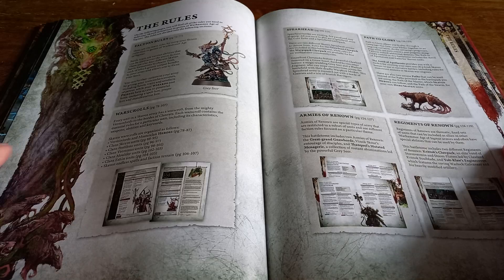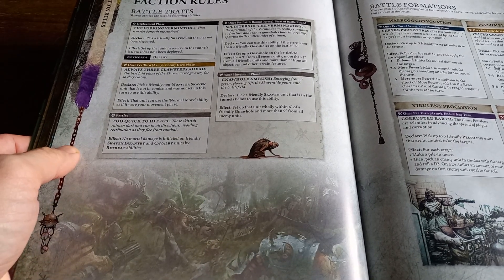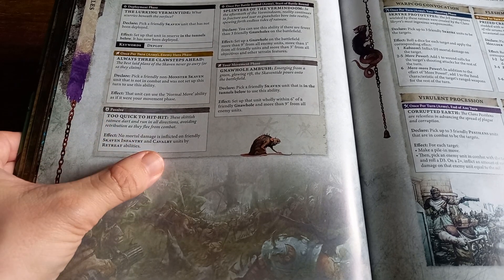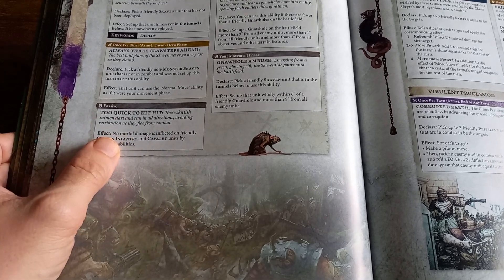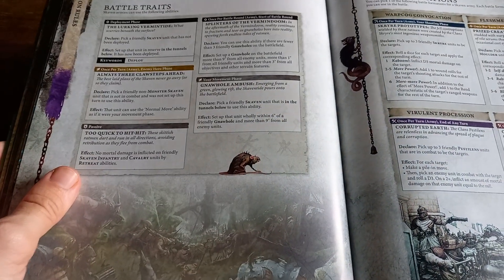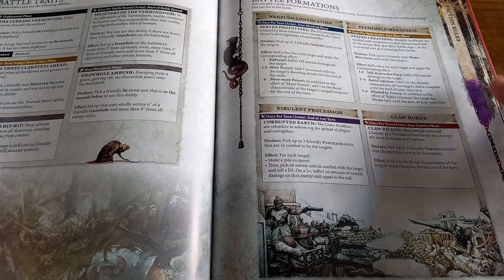That's a really good addition to these battletomes. You've got your faction rules — they're all particularly Skaven in their identity. I quite like the 'Too Quick to Hit' rule, which means no mortal damage is inflicted by friendly Skaven infantry and cavalry units when they retreat. The lurking vermin tide, combined with things like Norhal Ambush and the Splinters of the Vermin Doom, are going to be great for maneuvering your Skaven around the battlefield.